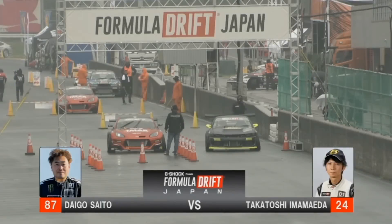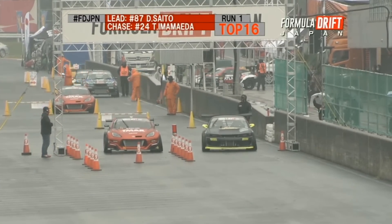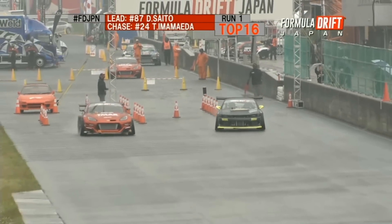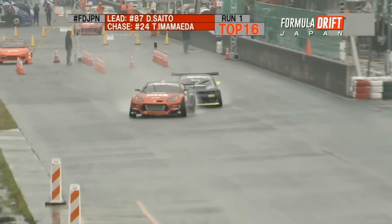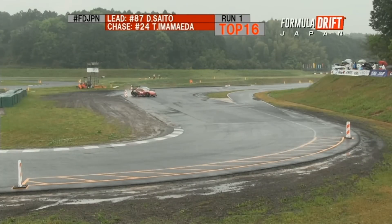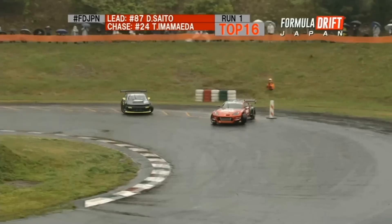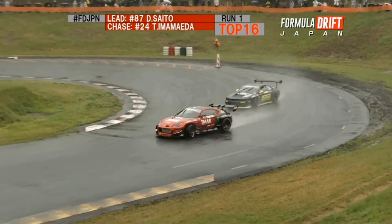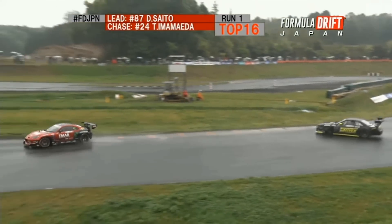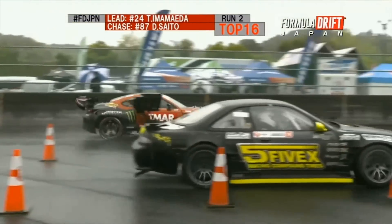So Daigo Saito gets the win. Daigo in the lead, Ima Maida in the chase. It looks like they're ready to go. Let's see if this crazy car is going to do something crazy on the track. Daigo Saito leading, Ima Maida chasing. Nice job into Outer Zone 1, trying to fill all of it. Let's see if Ima Maida can pick it up and close that proximity. It looks like he's falling just a little behind, playing it a little safe against Daigo. And Daigo just doing his thing, filling all zones.